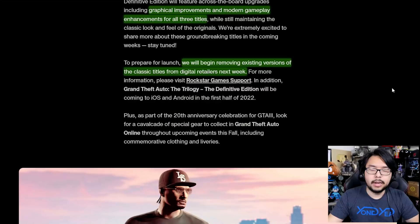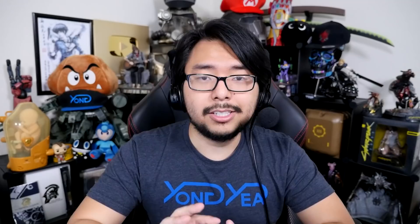One thing that really threw me off is this last bit on the official Rockstar Games website, stating that they'll be removing existing versions of the classic titles from digital retailers next week. I'm not sure how compatible mods of the older versions will be with the newer versions of the trilogy, but given the amount of enhancements I'm seeing from the trailer alone, there's a distinct possibility that compatibility will be broken. By removing the classic titles from digital retailers, that's going to close off people's ability to download mods created specifically for those older versions. It's worth noting that we'll find out when these games launch, but they are removing the existing versions of the classic titles, and I don't know how that's going to sit with certain communities, especially the modding community.